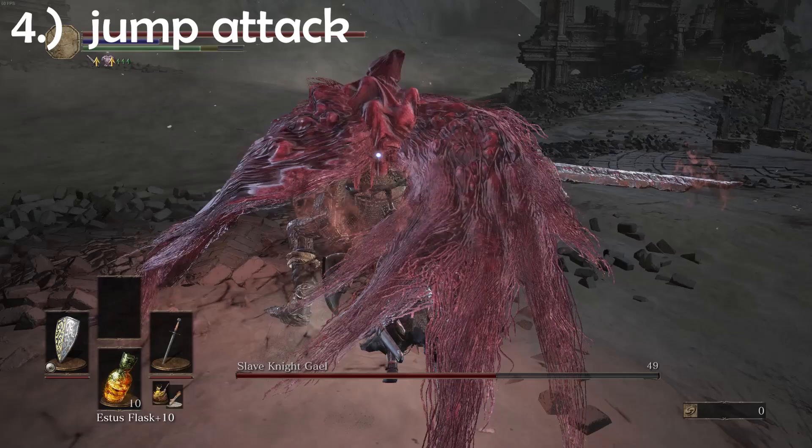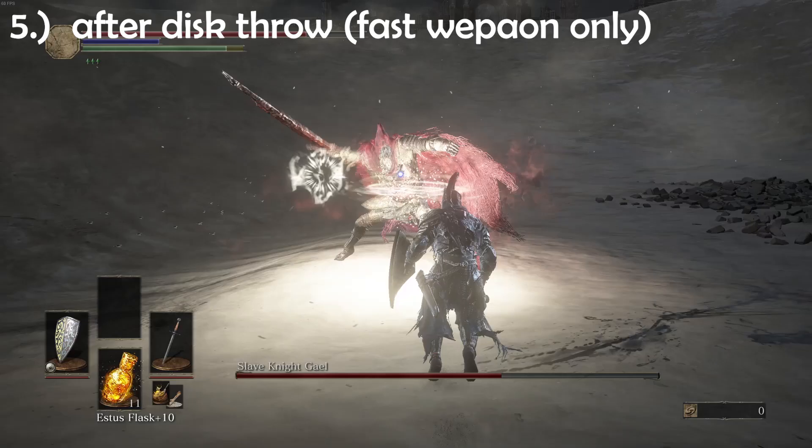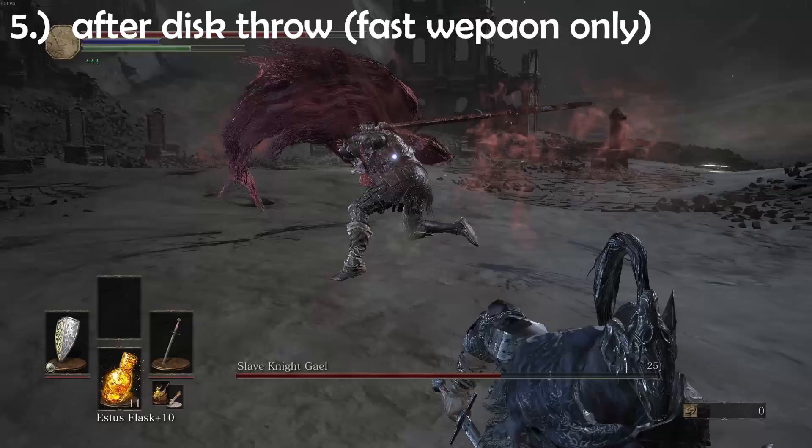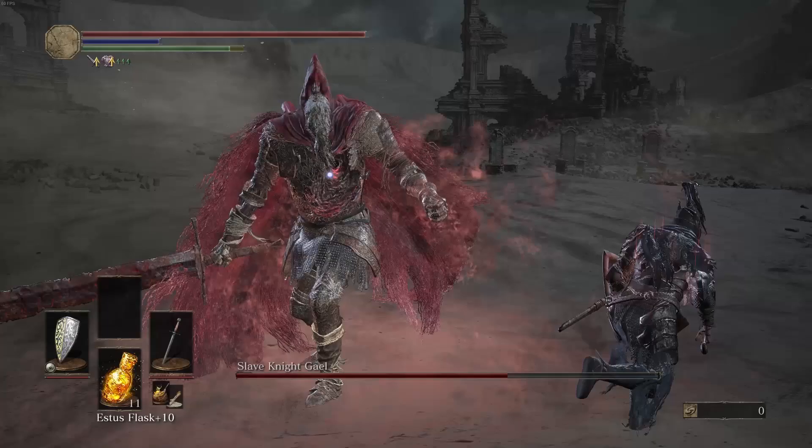Number five, and only if you have a fast weapon: when he casts the white discs, immediately roll into them towards him and then get behind him to not get hit by the discs. Aside from this being an attack opportunity, this is the way you dodge the discs anyway, even if you don't want to attack him. So after rolling into him, you can do one quick attack and then move further behind his back. And also for the arrows, just run sideways — it's usually better than rolling.